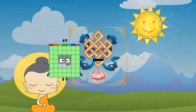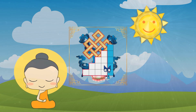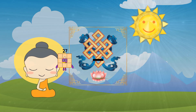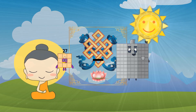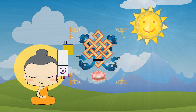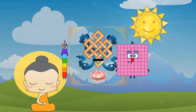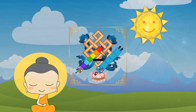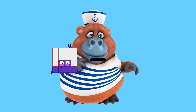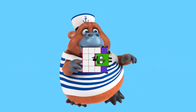49 minus 34 equals 15. 27 minus 20 equals 7. 7 minus 5 equals 2. 16 minus 4 equals 12.